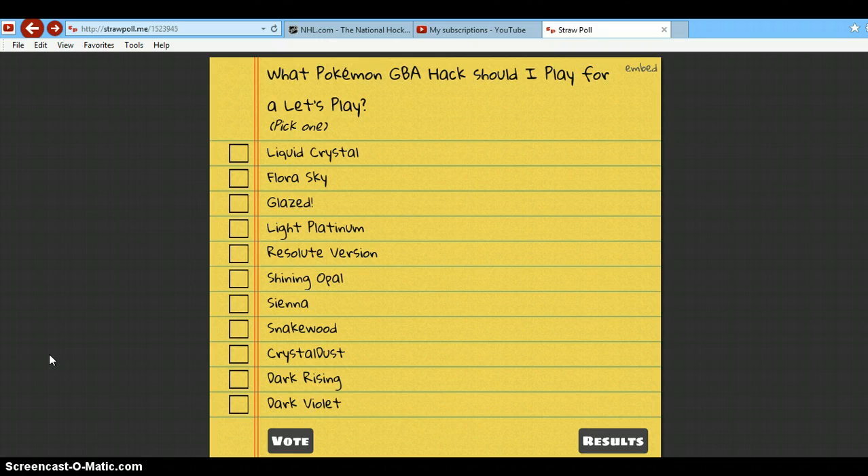since I am getting the pro version, I decided instead of redoing my Sapphire Let's Play, I tried doing a Pokemon Game Boy Advance hack, because I've never played one of those before, and I never knew where to get them, but CoolRom.com has them. So here's a poll for you guys. I'm just going to let you guys decide on which hack I should play. If you're wondering what I was going towards, I was going towards either Liquid Crystal or Shining Opal.